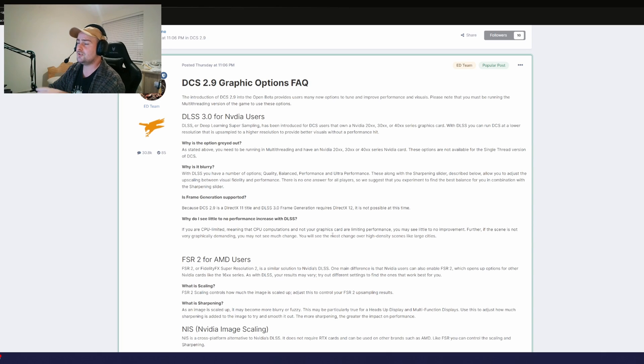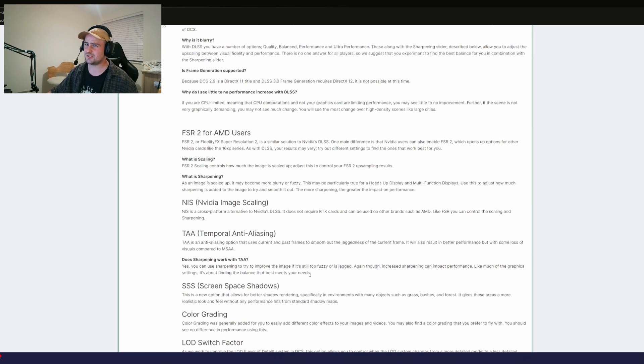If you're an AMD user or using something outside of the RTX line, they have put in FSR2, which is basically AMD's equivalent of DLSS. It's great because it is cross compatible between Nvidia and AMD cards. They've also introduced NIS — Nvidia Image Scaling — which offers similar settings to FSR2 and works for 16 series, 10 series, and AMD cards as well.